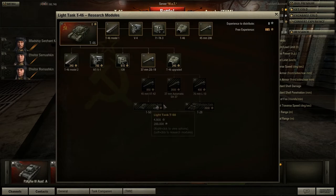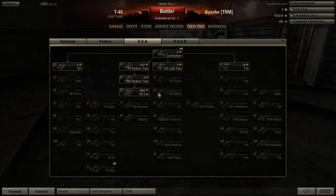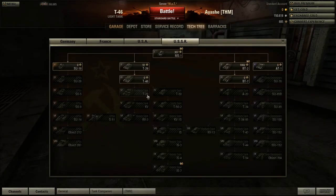We're gonna go for T28. So we will need to grind that up — I can do that easily, that's not a problem. So US tanks — we can go on this side but we're gonna go like this. Derp derp derp. And ta-da, like that! I hope.